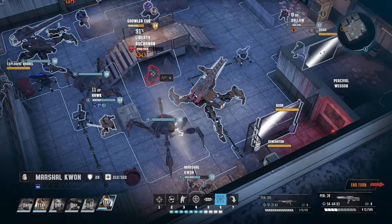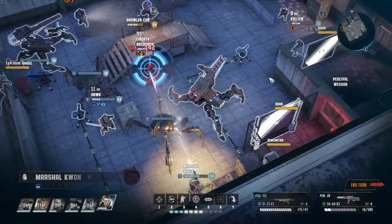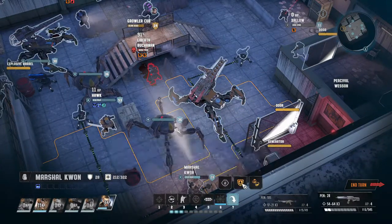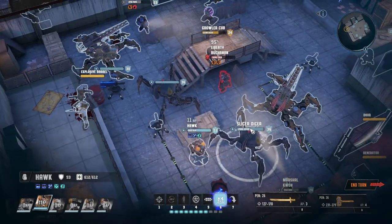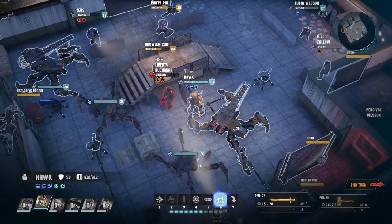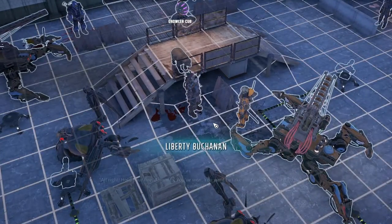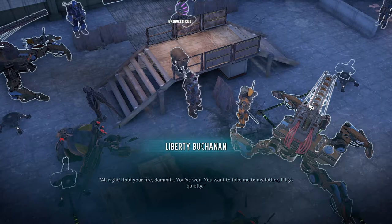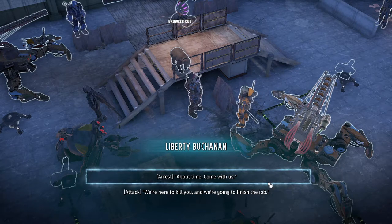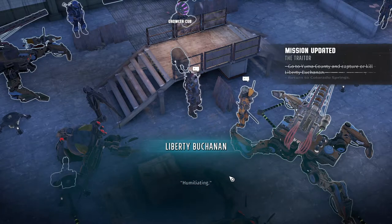Head shot — defend. Hawk, let's make sure she doesn't do anything this turn. There we go. 'You've won. You want to take me to my father? I'll go quietly.' Nice! Arrest — about time. Come with us. We're going to arrest her. Nice. Return to Colorado Springs — 'Unliberated' achievement!